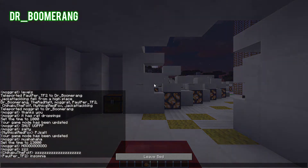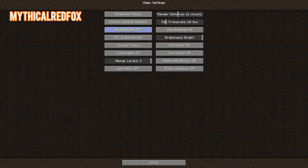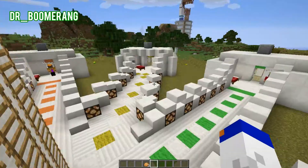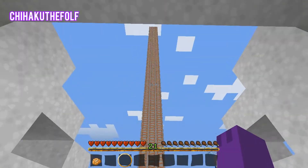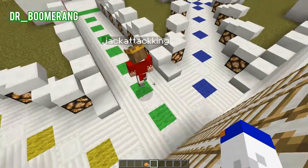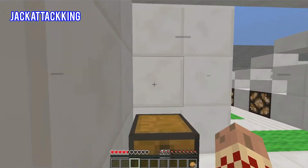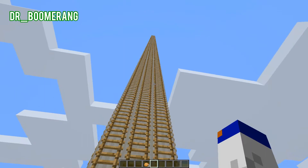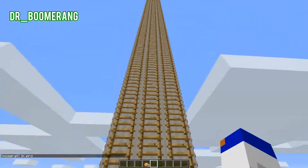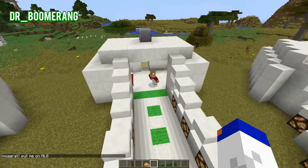Alright everybody sleeping so that way we can keep our spawns down here. Okay everybody look towards the middle, stay behind your line and I'll explain the game. When I say go, you'll all run out and try to get to the top of this tower. At the top there is a diamond tower which you have to mine and then get back down.